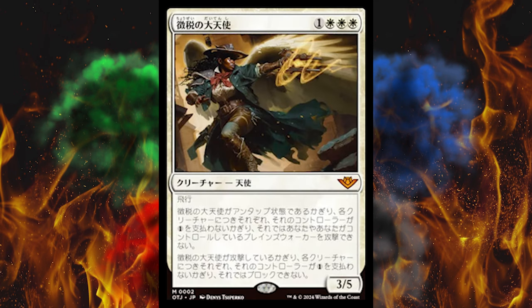It's a reprint of Archangel of Tithes, one of the most underrated angels of all time and one of my favorites. It's triple white plus 1, a 3/5 flying angel. As long as it is untapped, creatures can't attack you or planeswalkers you control unless their controller pays 1 generic mana for each of those creatures. So it's not impossible to hit you, it's just harder.